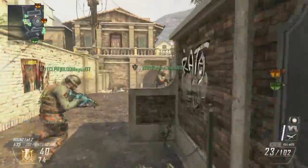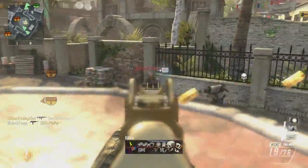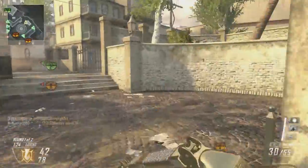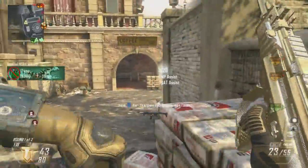I forgot how much the attachments help on weapons like the MSMC. Look at my aim here — I see three bodies and I thought at least one of them was alive, so I decided to shoot each one, but I didn't get a single kill. I forgot how useful attachments are; usually I just rock the extended mags and quickdraw on the MSMC.